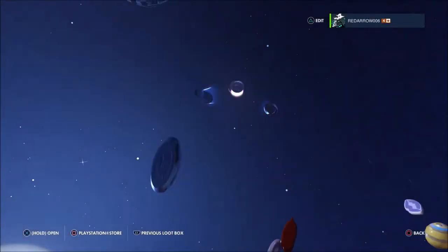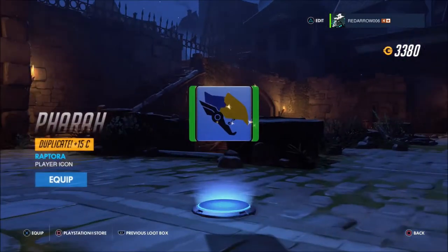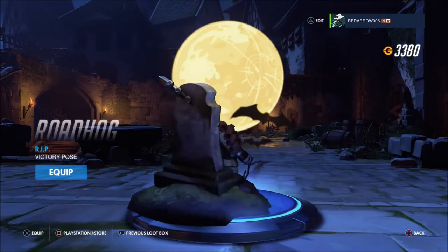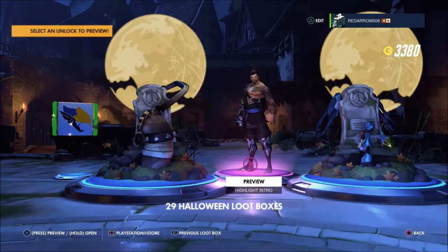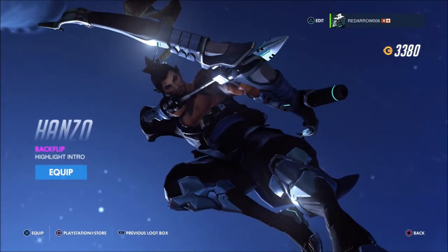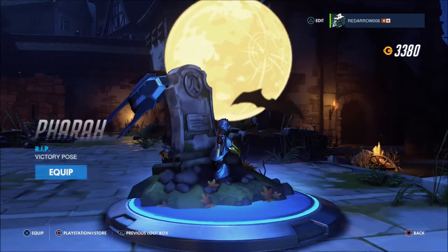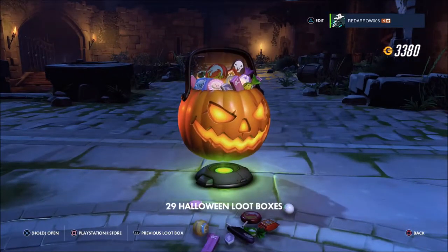We're now halfway! Another epic and three rares — a dupe, the Roadhog Rest in Peace victory pose with his hook around the grave, which is really cool. A Hanzo highlight intro — I'm not sure if I've got a better one at the minute, I'll look at the end. And then the Pharah victory pose which is her helmet, flight pack, and arm sticking out. Another good one. On to 29.